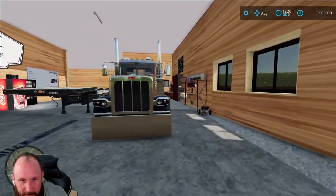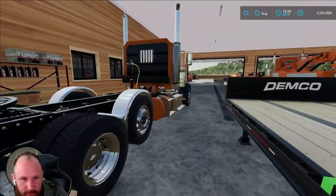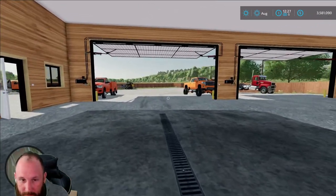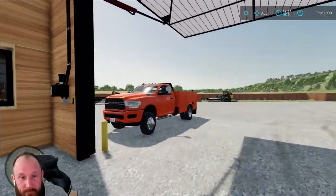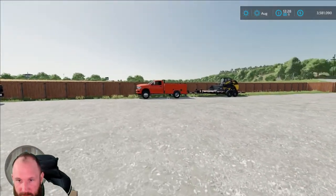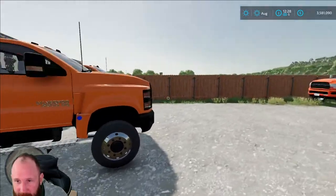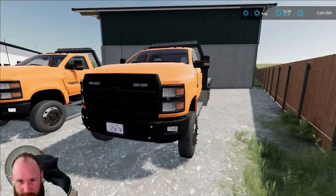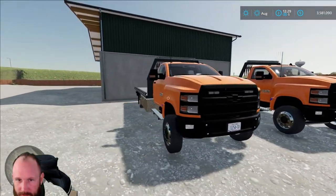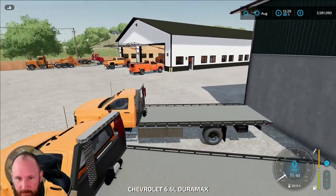I have my Peterbilt back here for the heavy haul trailer. There's a service vehicle here, another service vehicle over there with the skid steer for accidents and stuff — we can move freight around. Chevy 5500s here. They have cool strobe lights too.